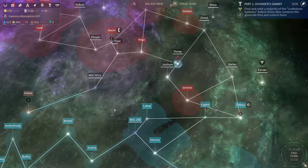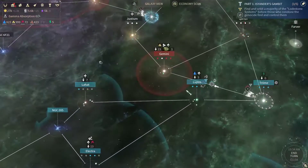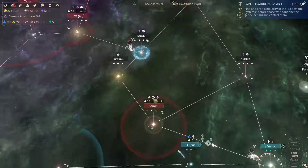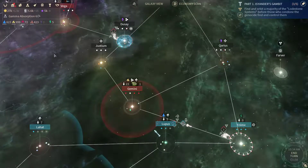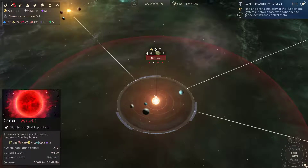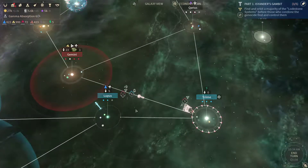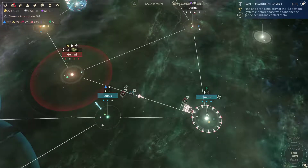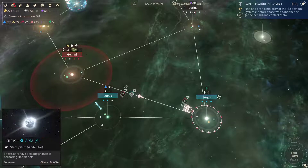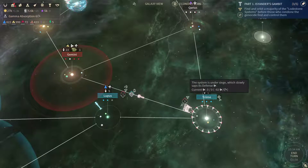I'm gonna continue my Let's Play series of Endospace 2. So last time we had quite a lot of enemy ships running around here. They managed to recapture Gemini, which we have again captured back. So now we are going to join up with our fleet here and it looks like they have recaptured Trime, so we're gonna have to capture that system again.